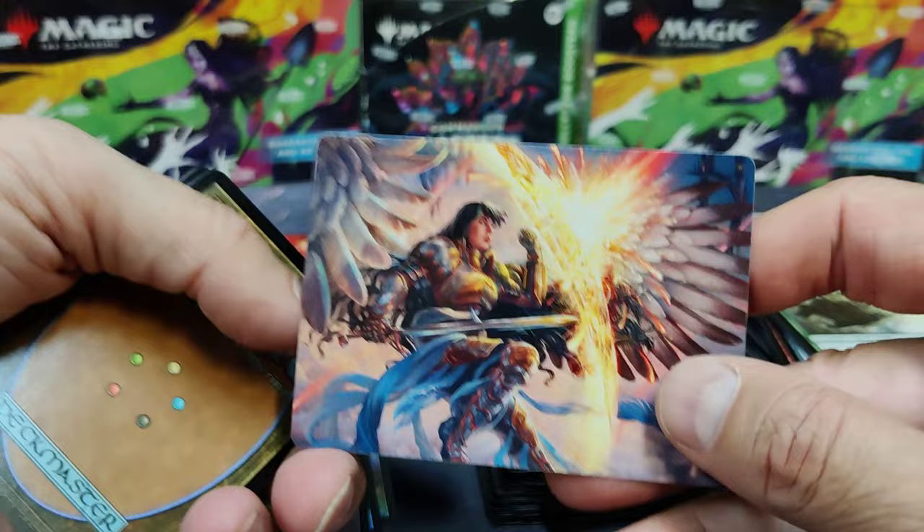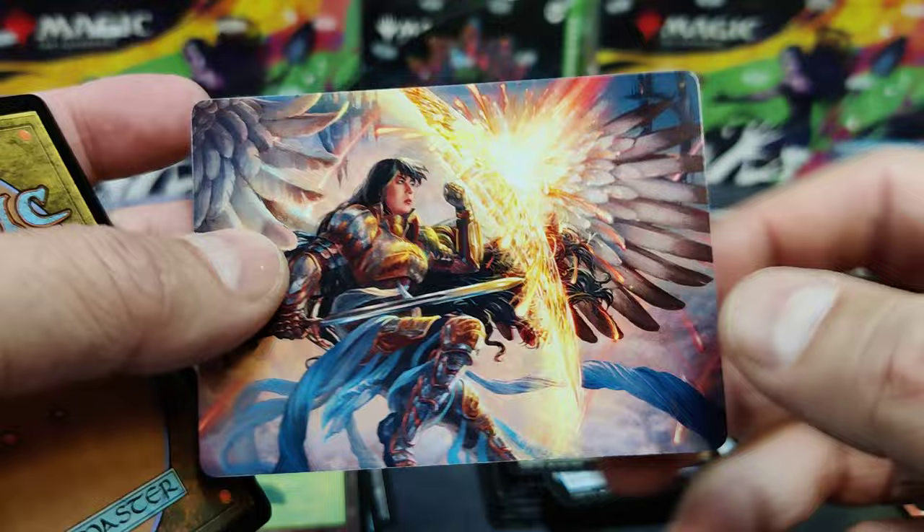Alright, what do we got for art? We've got an Angel. I'm running Angels — I have an Angel deck. That would be a great Angel token. I think my playgroup would respect that and allow that to come into play as a token.